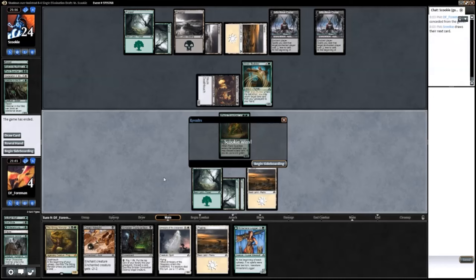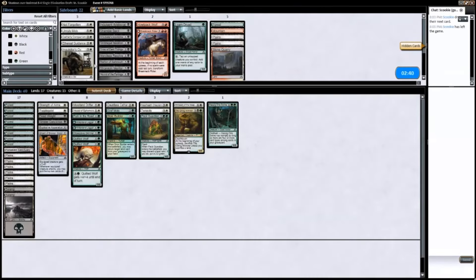I would have gone down to one next turn, and I have no life gain in my deck — I have Tenacity and that's it. Double Infectious Curse, I don't have anything to destroy enchantments, I don't have any way to exile cards. Honestly, the answer to this matchup is to just draw into my other color, to draw into my lands. That's really the only thing I can do.